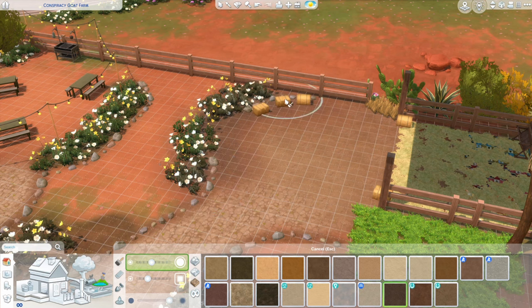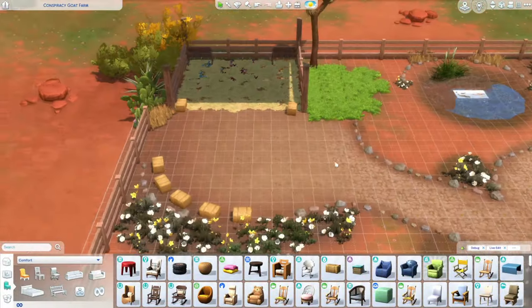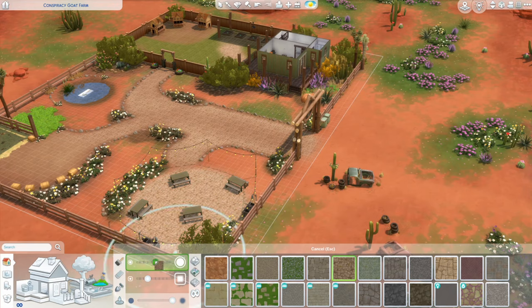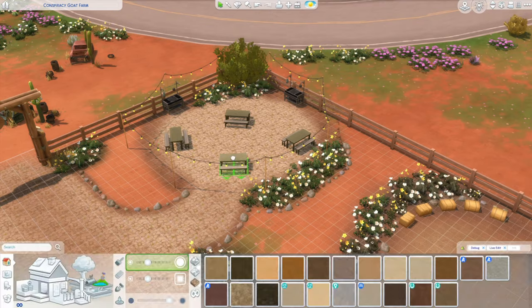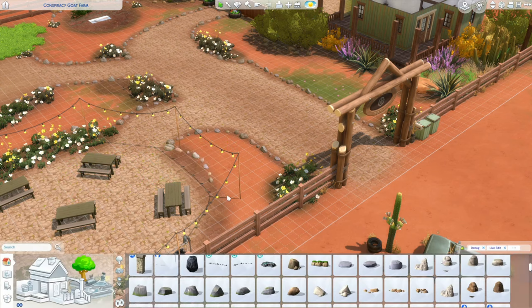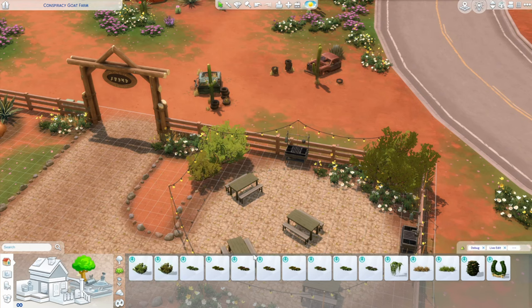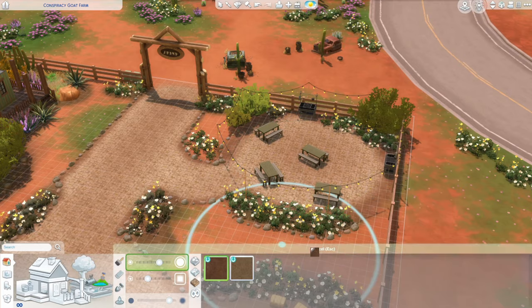I'm adding more terrain paint to blend everything together and a lot more seats — you can't have too many seats. More flowers and tall grasses peppered all over the place, and some more rock terrain paint to fill under where the tables are because I wanted that to look like a really nice defined space just for the patrons coming to Ranch Animal Day. I thought there was a way to request donations on Ranch Animal Day — but you might have to have the rancher trait for that. Let me know in the comments if you know for sure how you're supposed to get donations, because that's also a possibility here.